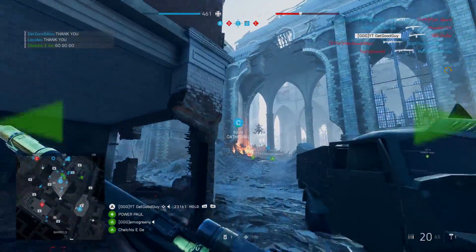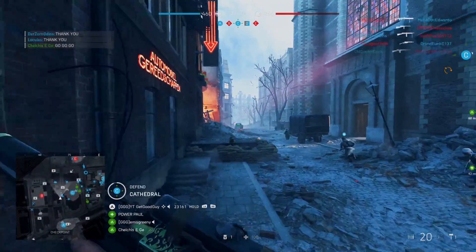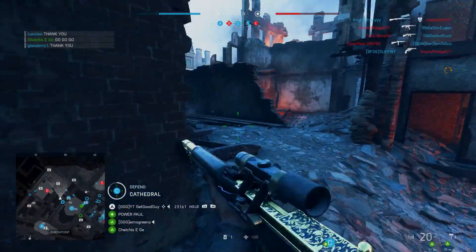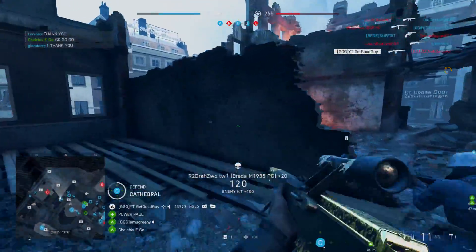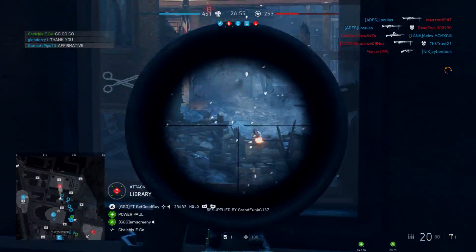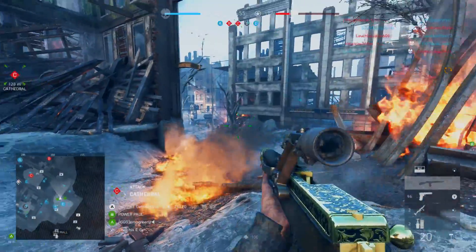Breakthrough on Operation Underground so far isn't really for me — I feel like there's a lot of people staring down corridors, but I'm not much of a Breakthrough fan usually anyway. And for some people, this is exactly the gameplay they wanted, so fair play to them. Squad Conquest — I've played it on that as well and it seems pretty cool on Operation Underground. I like the design of it, so I'll be playing more of that. Overall, I think the aesthetic of the map is really cool — a thumbs up from me overall, except for the performance issues.